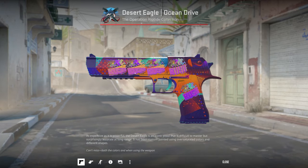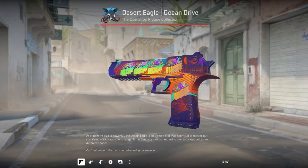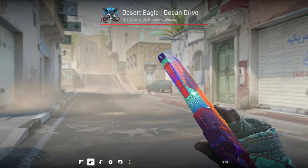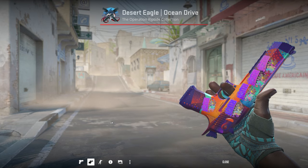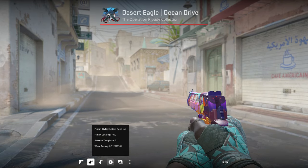I've got a Field Tested Deagle Ocean Drive. I like the neon colors and I applied the Rush stickers because they match those colors and it looks great in idle as well. Mainly I like this Deagle because it comes from the Riptide collection and I probably just want to hold on to that one.